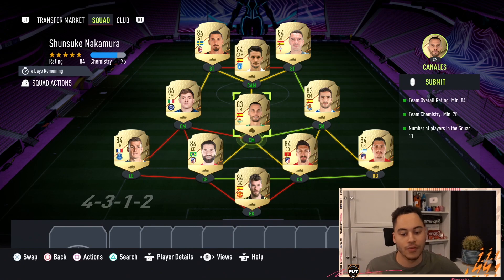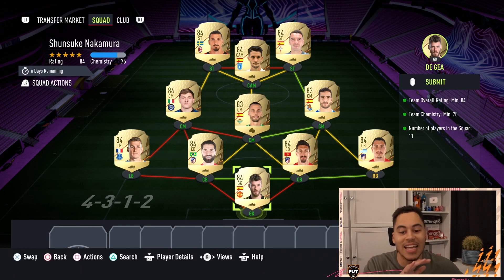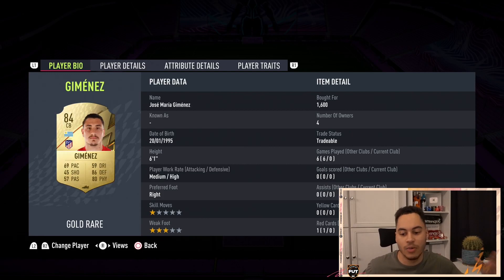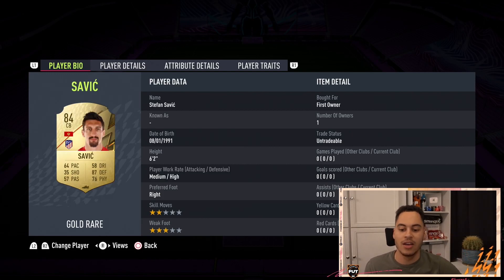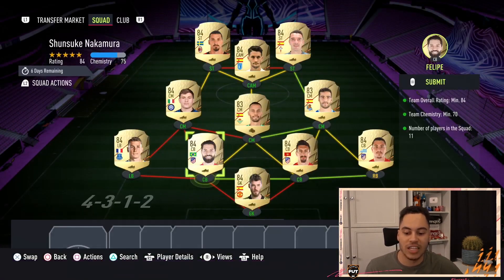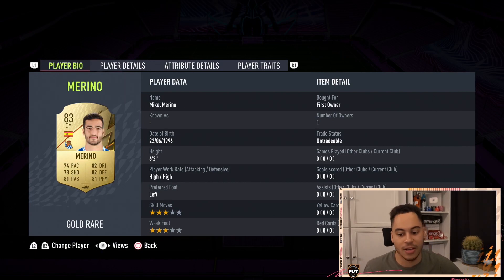Moving on to the next squad — it's the same but 84-rated. Chemistry here is only 70. For this one we have nine 84s and two 83s, and I've gone for a La Liga squad. In goal it can be any 84-rated goalkeeper — I've got De Gea here but it can be absolutely anyone. Across the defense we have Jimenez at right back, Savic as one center back, and Felipe as the other center back. In left back I've got Dinier, but again left back can be any 84-rated left back, so if you have an untradable in your club, pop him in.